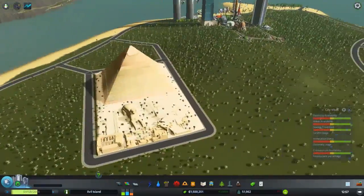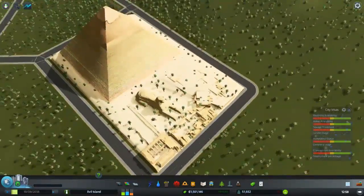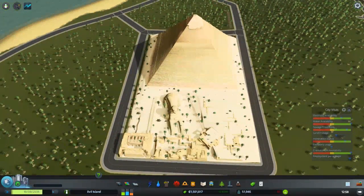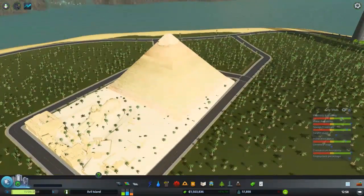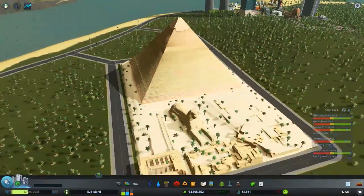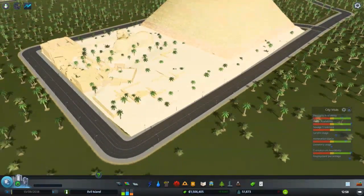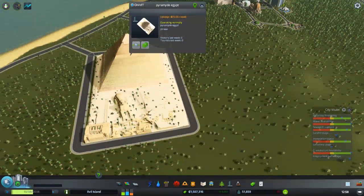Over here we also have the Pyramid of Giza. This one's a bit janky — I had to put a road down here and connect it up. Inside of it there's actually a Protoss Power Pylon thing that powers it, and I've got a pipe running underneath it. It's a nice one though, a good one if you don't want people actually getting there.